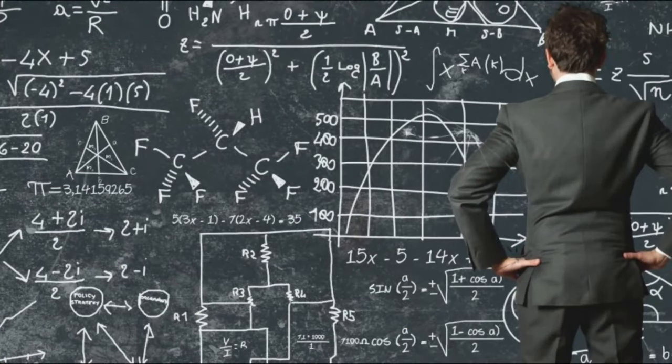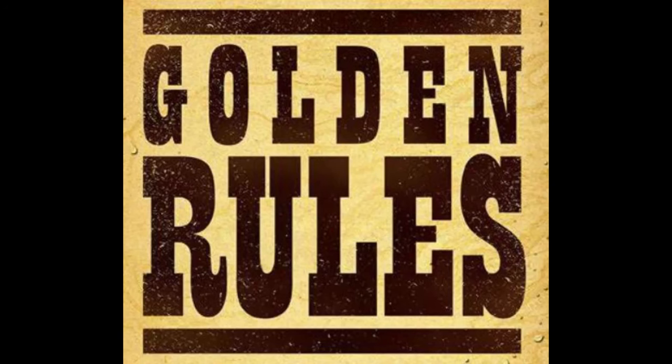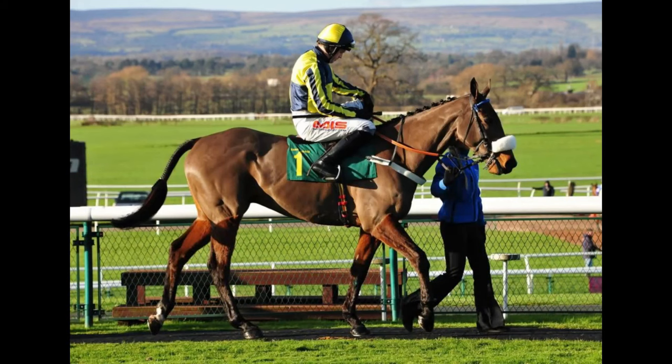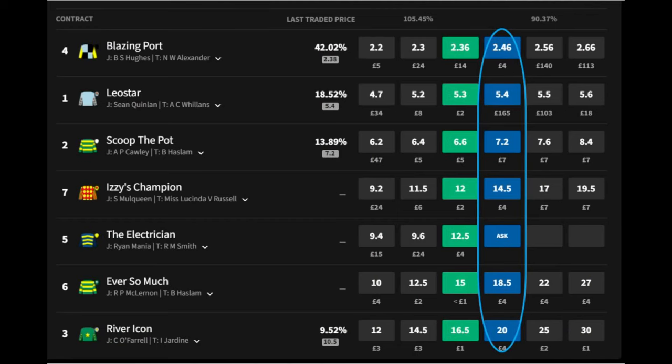Once you understand how to use this strategy and some simple rules you can apply to different races, you'll be able to set up a complete day's worth of trading before the first horse sets off. The idea of this strategy is to lay each horse in a race card at the same price, so if we're looking at a 12-horse race we want to be placing 12 trades — one on each horse, and all of them lay bets.